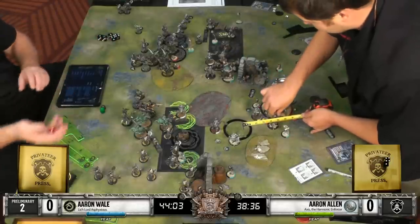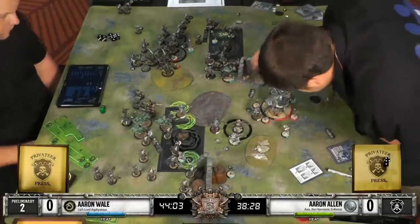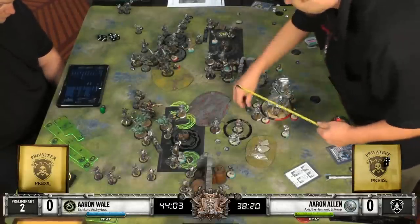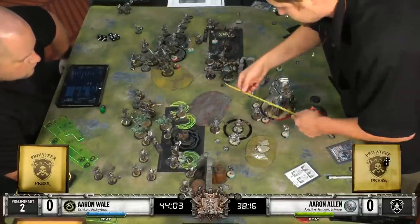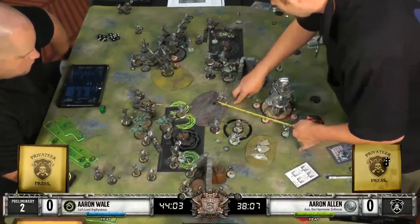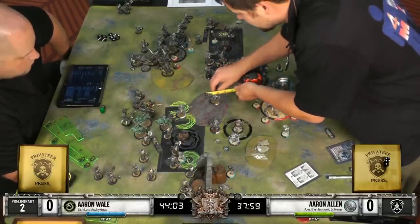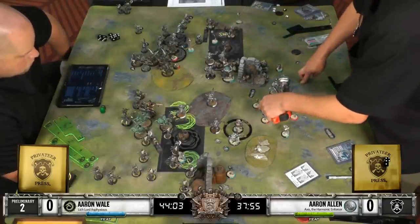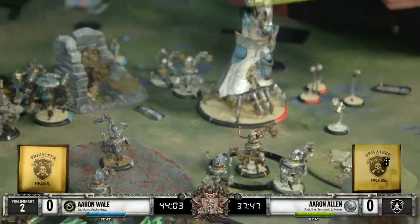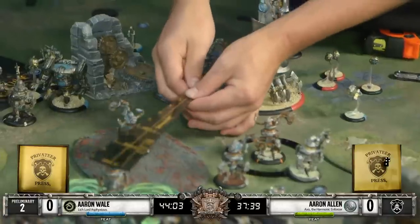We did just have an Elimination Servitor run into a Caustic Mist cloud so it will be corroded in a moment. And they are resolving scather damage left behind by the Desecrator - actually it's not called Scather anymore. We changed this in the CID cycle to a new version called Void Field. It's very similar to Scather and it does one damage if you enter or end your movement in it, but it only affects living models - actually non-undead, so it does affect constructs. It does not hurt the Bane models.